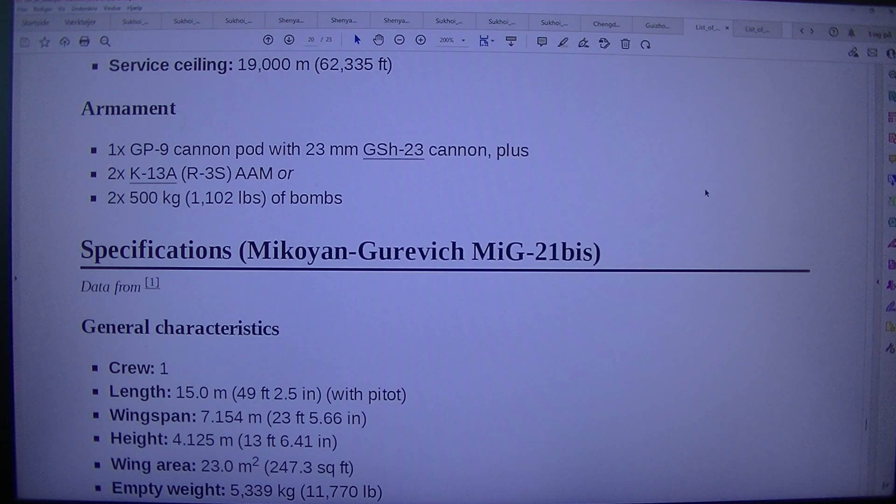Armament: 1× GP-9 cannon pod with 23 mm GSh-23 cannon, plus 2× K-13 (R-3S) AAM, or 2× 500 kilogram (1,102 lb) bombs.